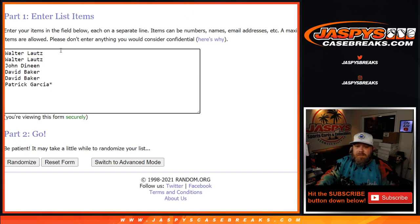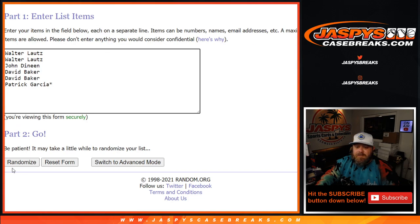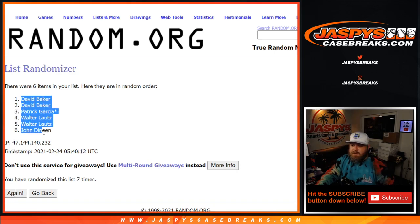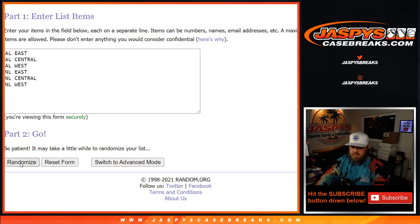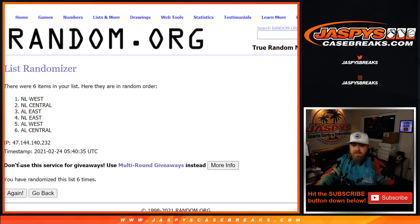Here's our list of customers — Walter down to Patrick Garcia — and the divisions from the AL East down to the NL West. Using Dice World to randomize both lists and pair them up, 7 times.